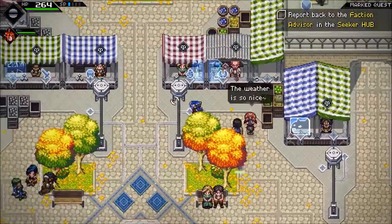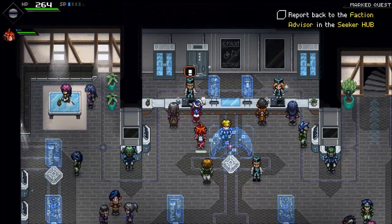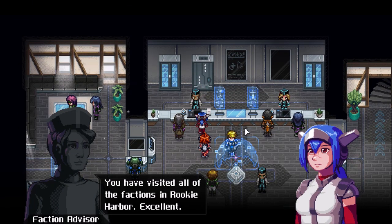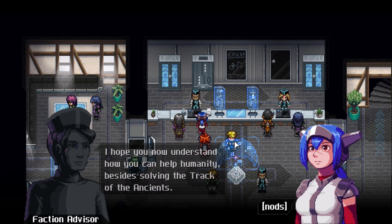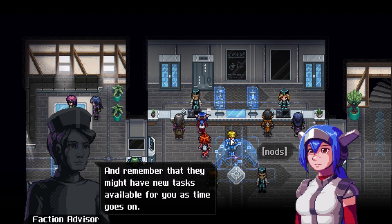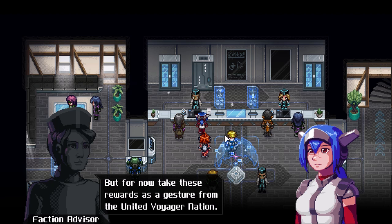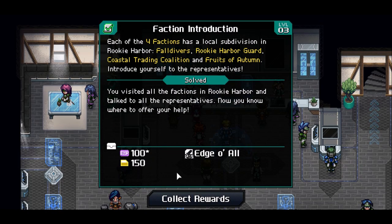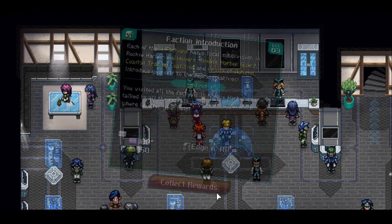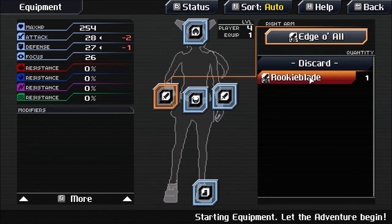I'm just going to hand in this quest. You have visited all of the factions in Rookie Harbor. Excellent! I hope you can now understand how you can help humanity besides solving the Track of the Ancients. Remember that they may have new tasks available as your time goes on, so you should return and offer your help as you progress further. Take these rewards as a gesture from the United Voyager Nation. We get a weapon, experience and gold. Edge of all!